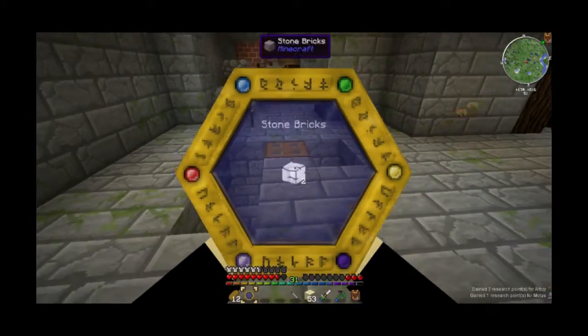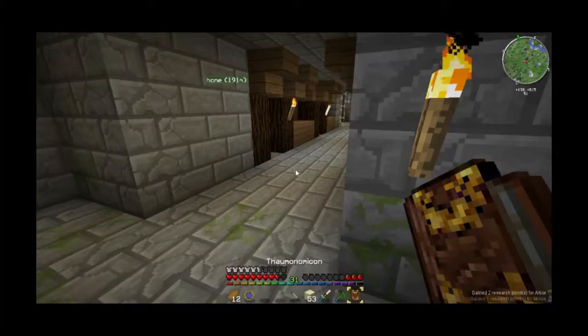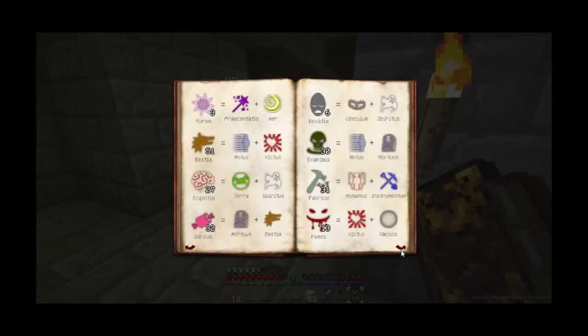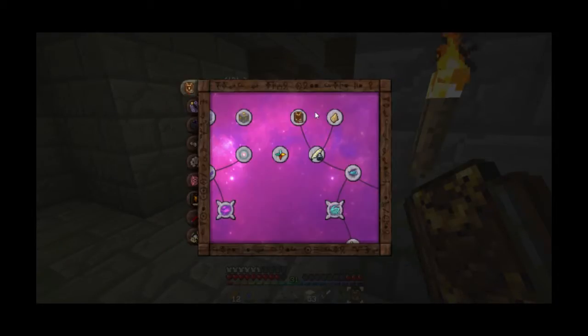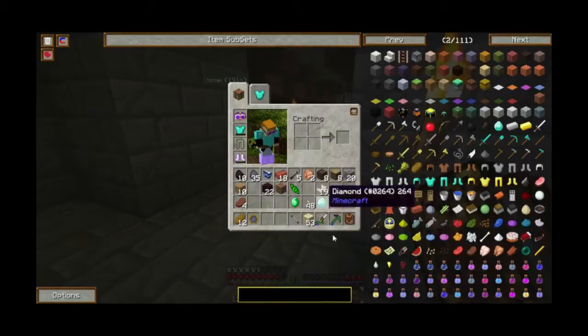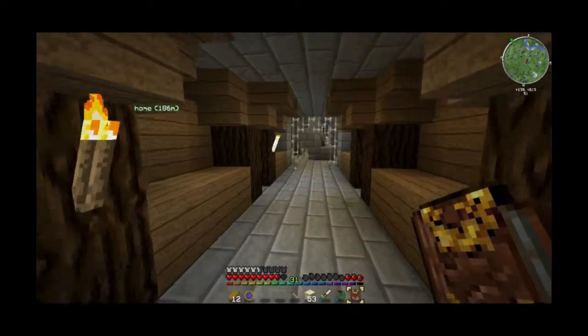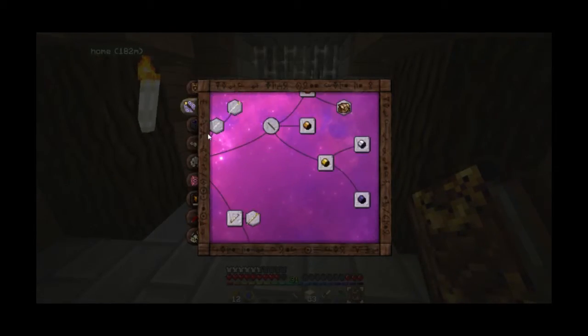Trapdoors have motus in them as well. There was motus, spiritus - and spiritus is soul sand. What was the last thing we used? Humanus. That was rotten flesh. We should have plenty of that, if you'd like to retrieve it from your golem friend. He did pick it all up!